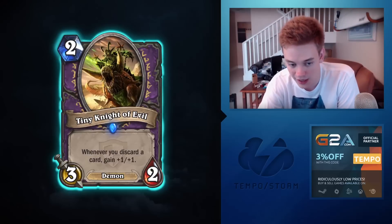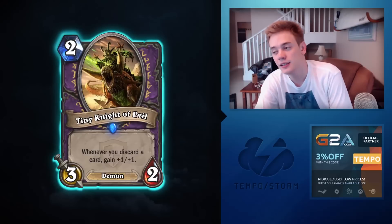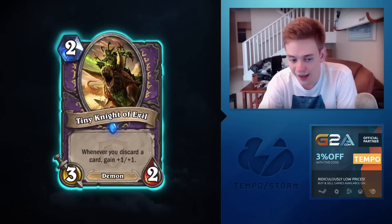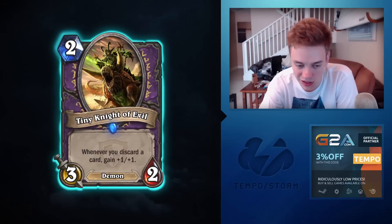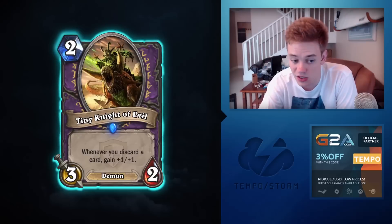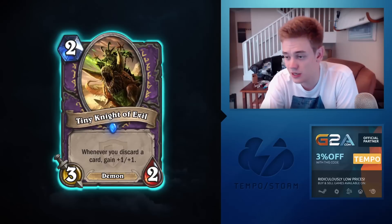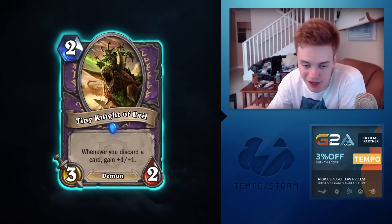Even Echoing Ooze can be taken advantage of in a token-oriented Zoo deck, whereas Tiny Knight of Evil is just a pile of stats if it lives. With three health it dies to most two-drops and most two-mana removal spells. It's too inconsistent — you don't want to play it on turn two because on turn three you won't have a good discard effect. Too fragile.